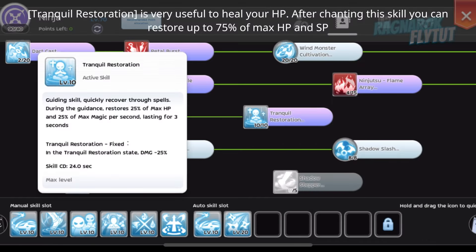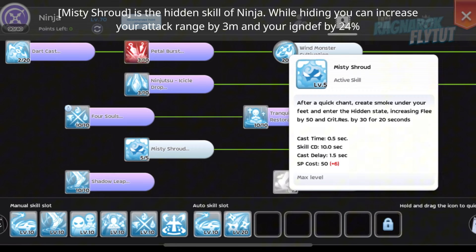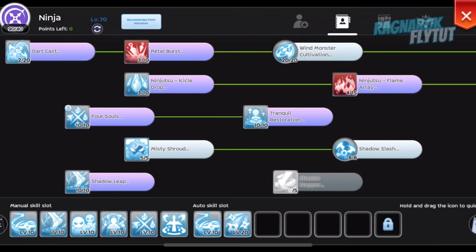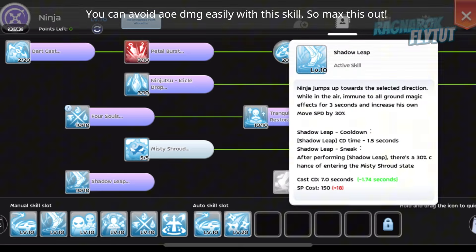Tranquil Restoration is very useful to heal your HP. After chanting this skill, you can restore up to 75% of max HP and SP. Mystic Shroud is the hidden skill of Ninja. While hiding, you can increase your attack range by 3 meters and your ignore defense by 24%. You can avoid AOE damage easily with this skill, so max this out.